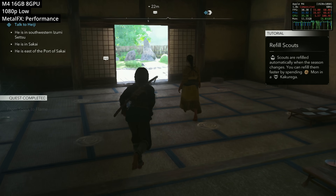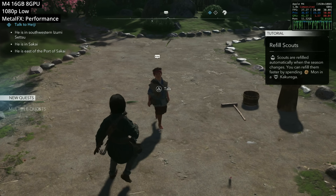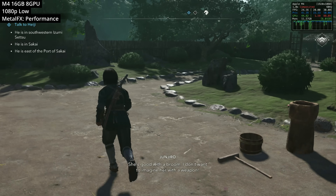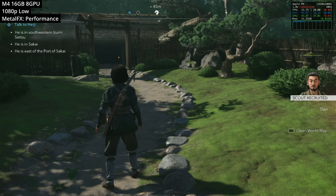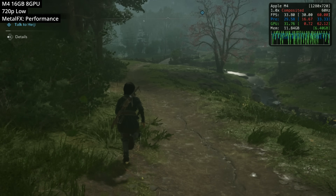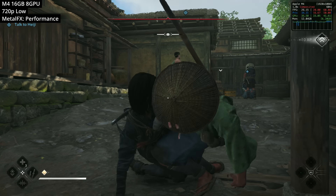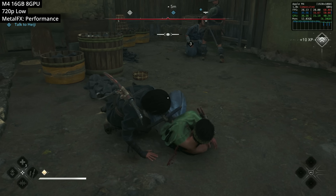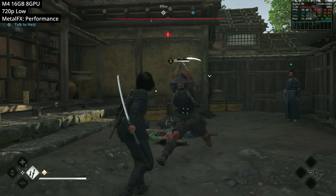The first game is Assassin's Creed Shadows. The M4 MacBook Air doesn't meet the minimum system requirements, and you can see this when running the game even at lower settings at 1080p. The hideout has mandatory ray tracing that cannot be turned off. However, going out into the open world and dropping to 720p with Metal FX set to performance mode, we get playable frame rates hovering around 28 to 33 FPS. You can play it on the M4 MacBook Air, but it is a compromised experience.